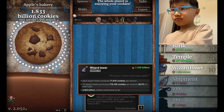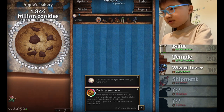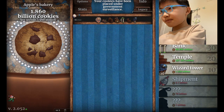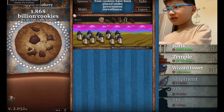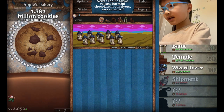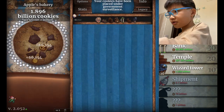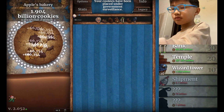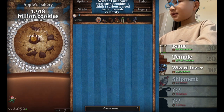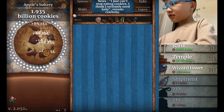Now, I have barely enough cookies to buy the shipment, but that doesn't matter. We have 7 sugar lumps, which I've been farming. Let's level up the better ones. And we're supposed to get 10,000 cookie clicks, so we may as well, since we also need extra cookies for the shipment. But I don't want to miss out on the golden cookies, which I think I did last time.